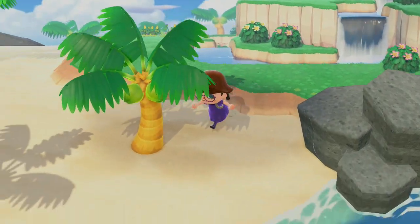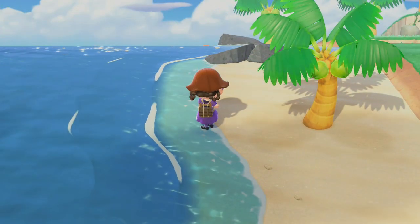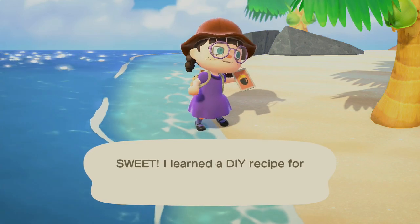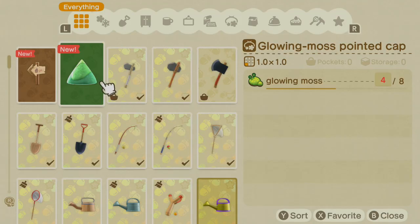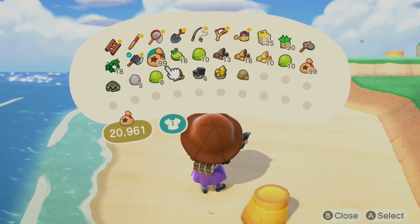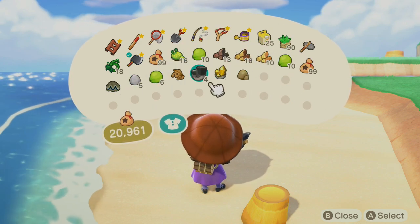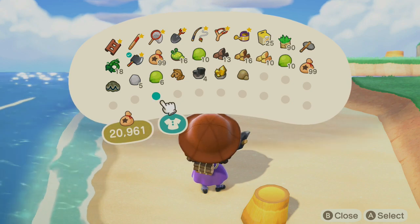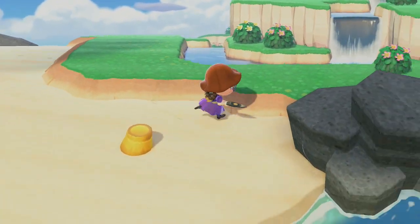Alright, Kapp'n! We got more vines, and where there's vines there's glowing moss. I'll get all the coconuts too. I don't want clothes — I want furniture. I got all the moss, the vines, the wood, and the coconuts.